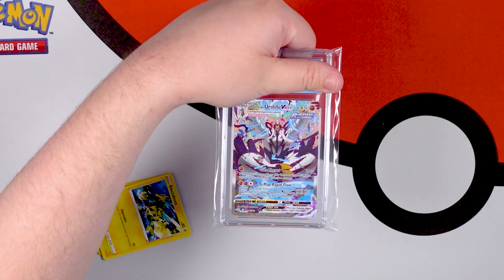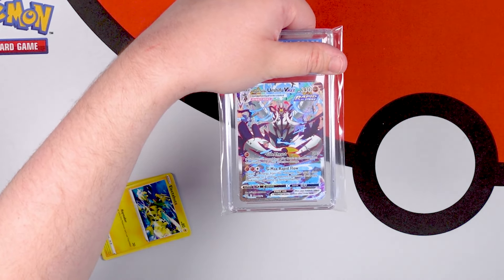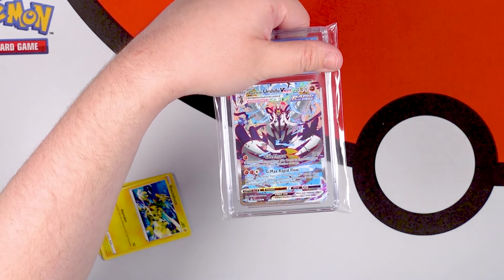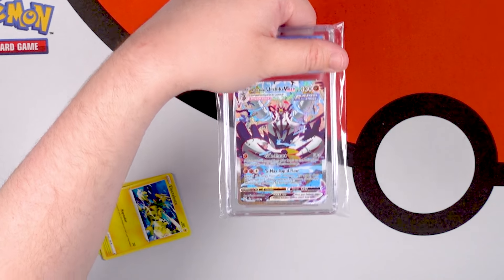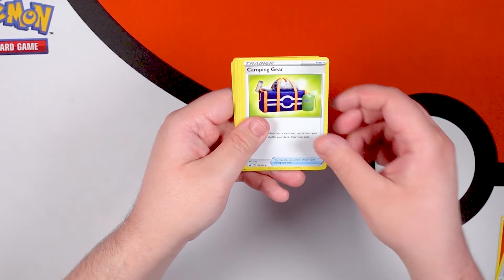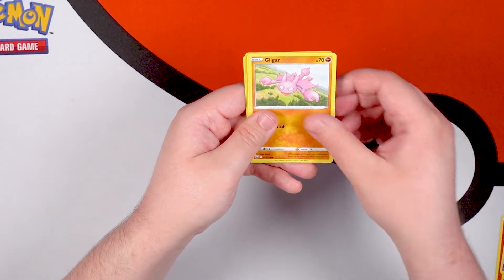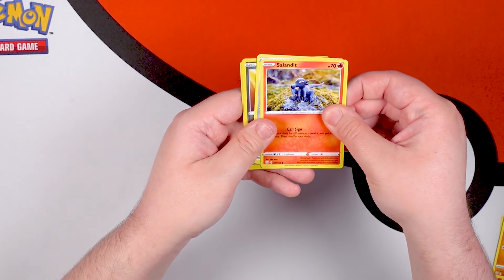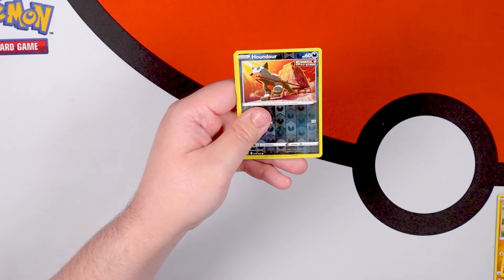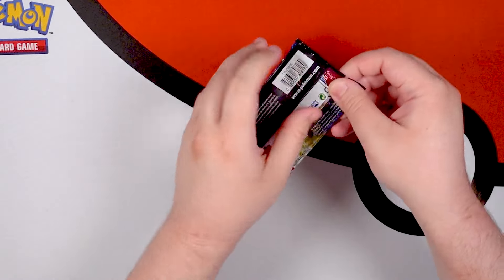I'm covering up the grade so it doesn't spoil that video, but this is in that video and it's cool. I pulled this from a pack I bought from CVS. Fire Energy, Bisharp, Single Strike Energy, Camping Gear, Electabuzz, Baltoy, Gligar, Salandit, Bronzor, Reverse Holo Houndour — that's pretty cool — and another Cherim holo. Doubling up.